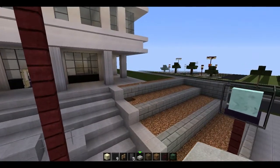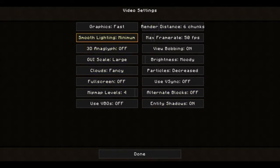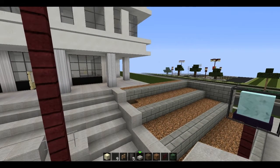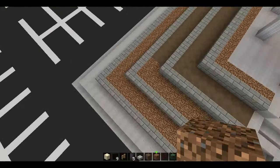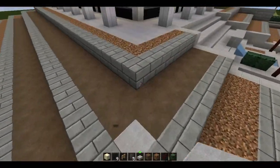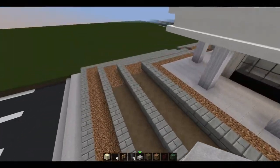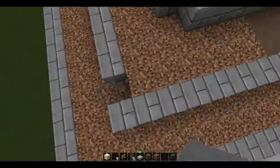Let me go ahead and turn up the brightness — smooth lighting, clouds fancy. There we go. We'll turn the brightness up so it's still pretty visible as we work at night. I'm just gonna go ahead and kind of round out these corners here, because that's something I've been trying to do lately. I don't really think they look that good when they're just these straight 90-degree angles.